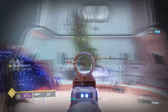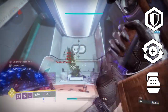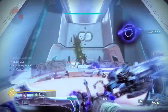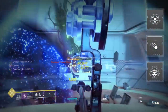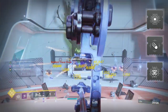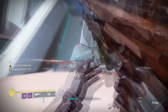For stats you want to focus on Resilience, Recovery, and Discipline as each of the three correspond to and run well with the setup. A range of 70-100 is suitable for all three stats with Recovery being the highest priority of the three. We will be using Elemental Wells to support the regeneration of our build, so Bountiful Wells, Seeking Wells, and Reaping Wellmaker are what you should have.